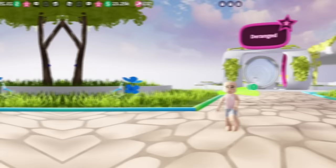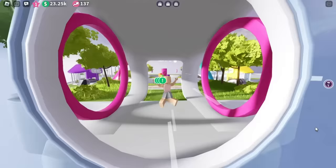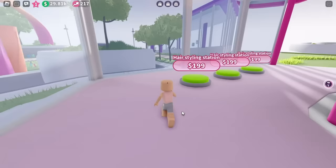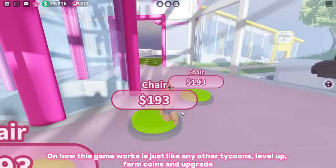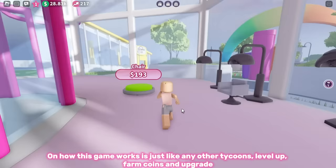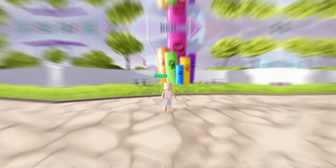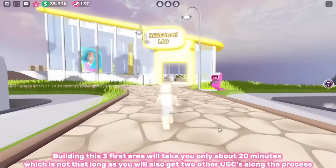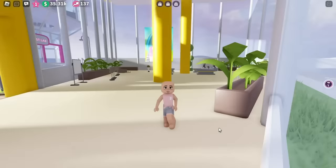Search up the game Sunsilk Hair Care Lab Tycoon — make sure it's created by Sunsilk. Once you're in game, enter the tunnel which will lead you to your very own tycoon. To get this free hair item, you need to finish building the office and the research lab. This game works just like any other tycoon — level up, farm coins, and upgrade. These first three areas will take about 20 minutes, and you'll also get two other UGCs along the process. Finishing the research lab will give you your badge.